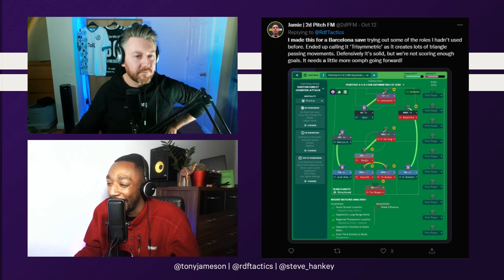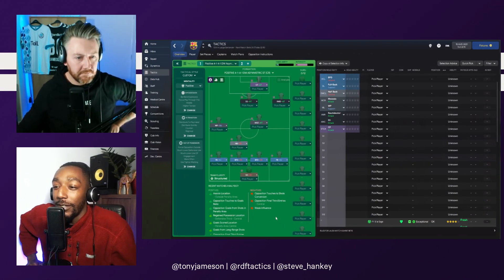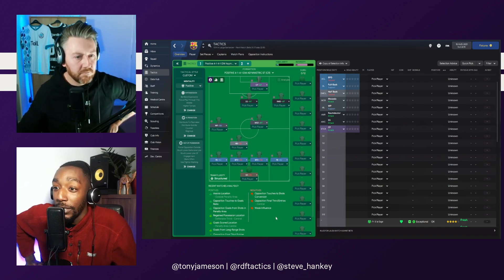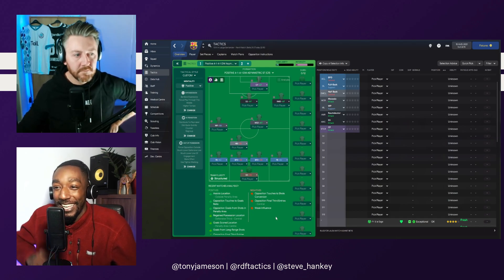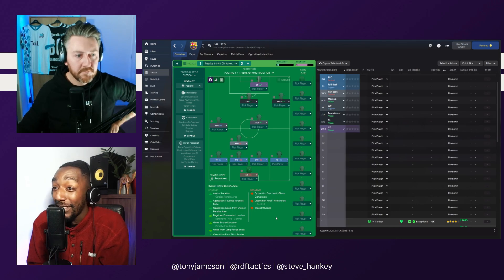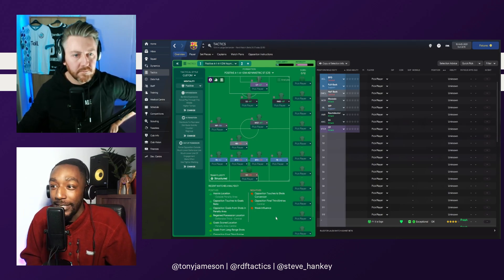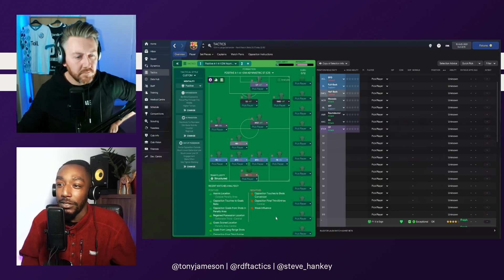What we have here is an asymmetric tactic. For those who can't see on screen, we have a flat back four, a defensive midfielder which is a half back, in central midfield a Mezzala — very risky in this shape — a wide playmaker to the left in attacking midfield, a shadow striker on the right, a Ram Deuter, and lastly up top, slightly on the right hand side, a complete forward on attack.